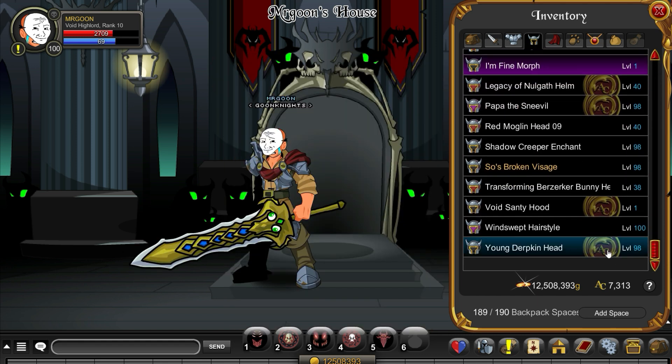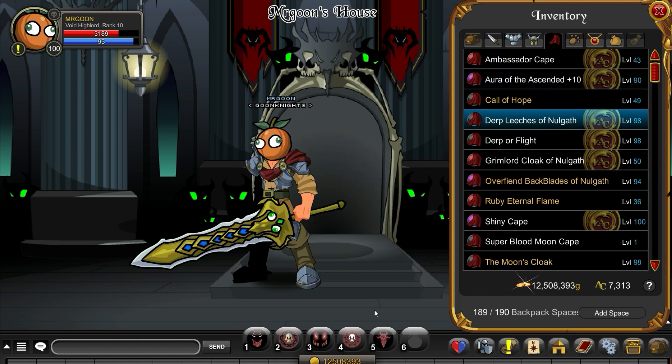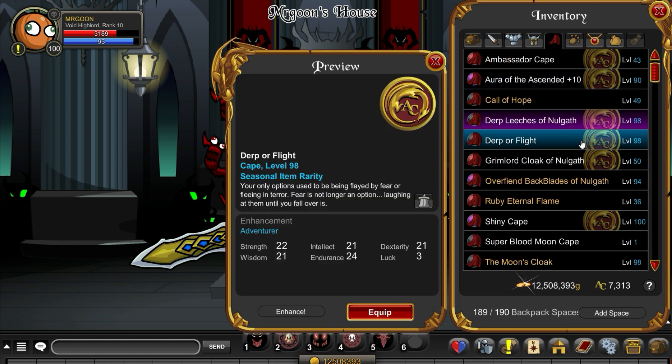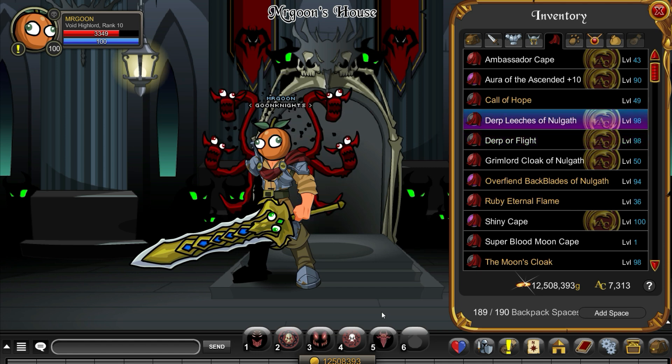Let's do a little showcase for you guys. I think so far the Derpian Blade is probably my favourite and it does have a nice little effect to go along with it. You can now see me modelling the young Derpkin head, which is very nice, and here are the leeches of Nulgath that we spoke about earlier on. And then you have Derp or Flight as well to go with it.